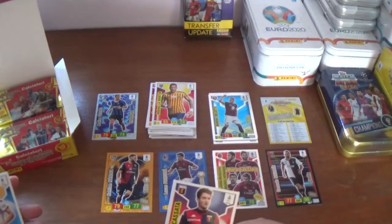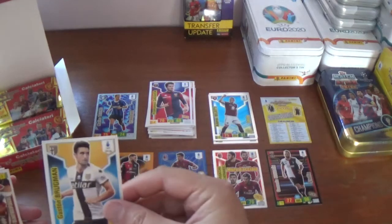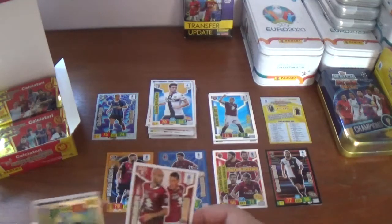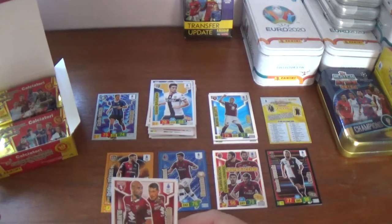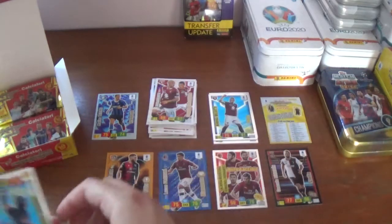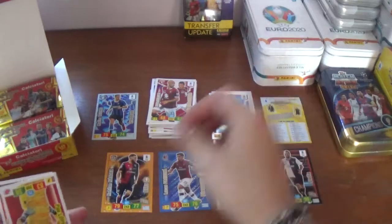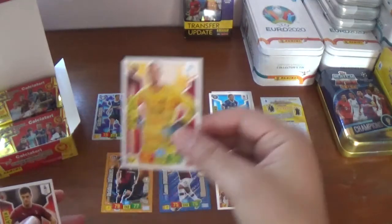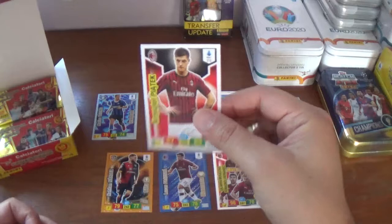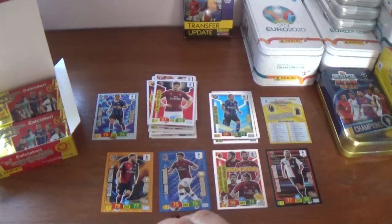Next up we have Francesco Cassata — I think we saw him at the beginning for Genoa, and Gaston Brugman for Parma as well. A duo card of Simone Zaza and Andrea Bellotti for Torino, and an Eedolo for Stefano Sensi of Inter. The rest of the base: Paolo Lopez, the Spanish keeper from Roma, and Christophe Piatic — base card this time for AC Milan, now at Hertha Berlin of course.